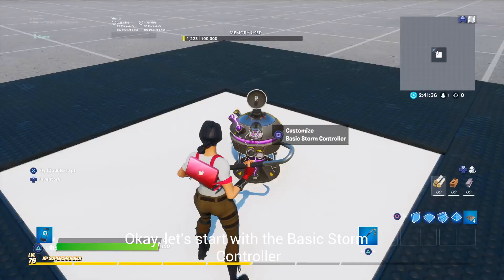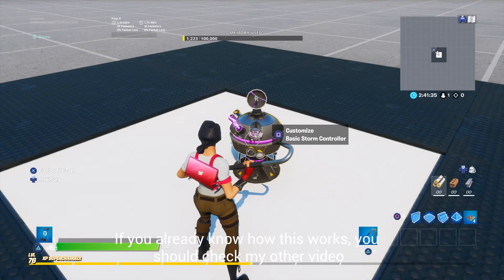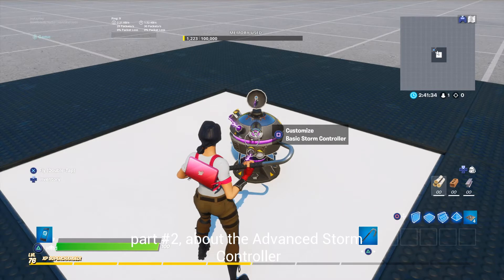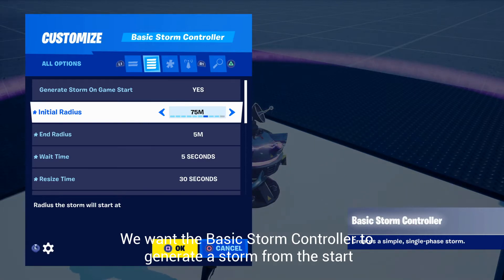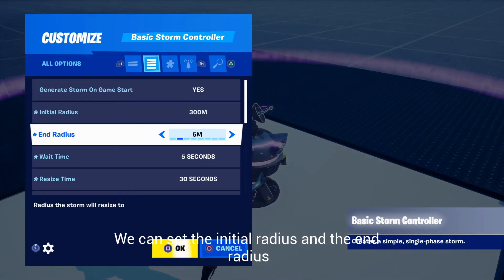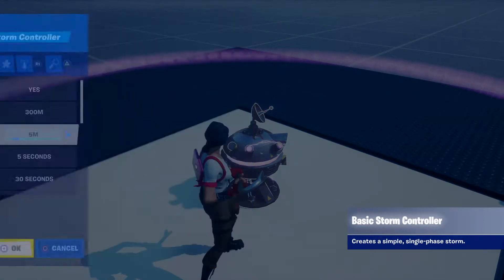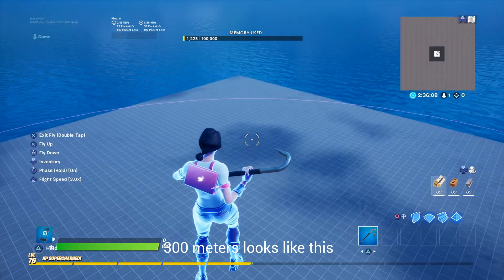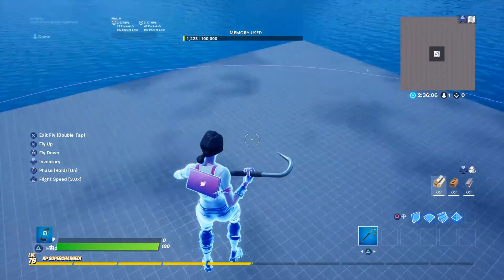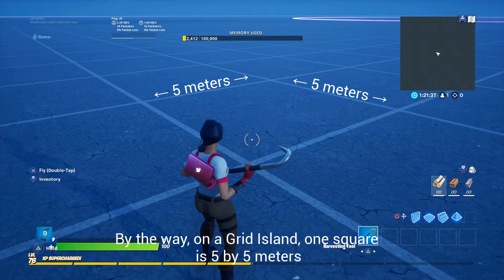Let's start with the basic storm controller. If you already know how this works, you should check my other video part two about the advanced storm controller. We want the basic storm controller to generate the storm from the start. We can set the initial radius and the end radius — 300 meters looks like this. By the way, on a grid island one square is five by five meters.